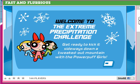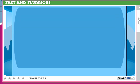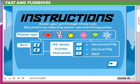Welcome to the Extreme Precipitation Challenge. Get ready to kick it sideways on Donnie's tweaked-out mountain with the Powerpuff Girls. For the controls, you use the directional pad to turn, and 1, 2, and 3 do different kinds of flips.